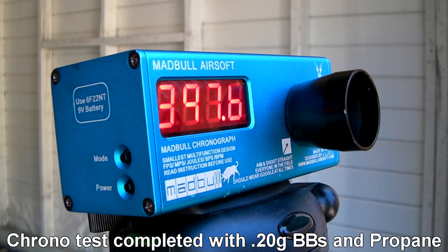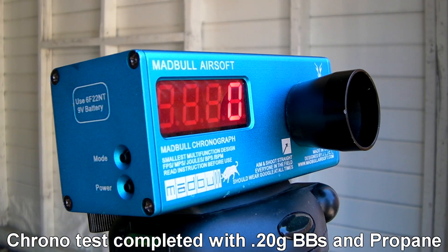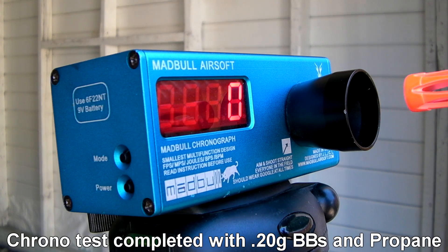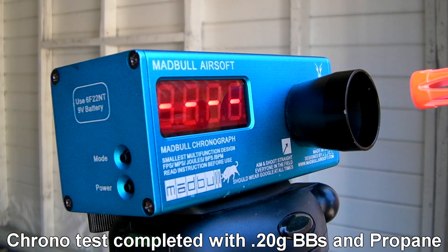The average seemed to stay roughly around 400 feet per second, which means you're not going to be taking this into CQB fields. I do wish KWA would lower that a little bit, but you can get downgrade parts so you can take this gun into CQB. However, what this does mean is that you can take this gun into woodland and not suffer having a lower feet per second than full-size AEGs.